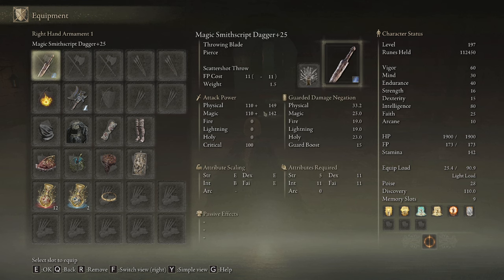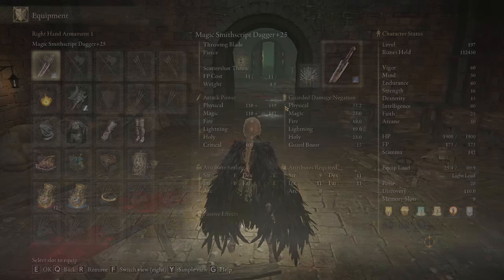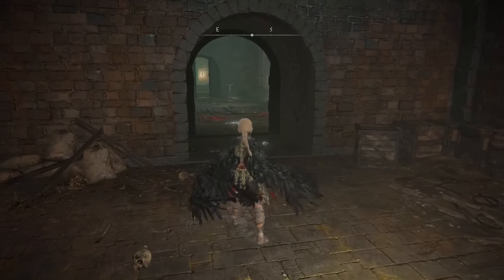That opens you up to using things like the Magic Scorpion Charm or physics flasks that boost your elemental damage, so then you get pretty decent numbers. It's still not incredible, but you are a ranged character.